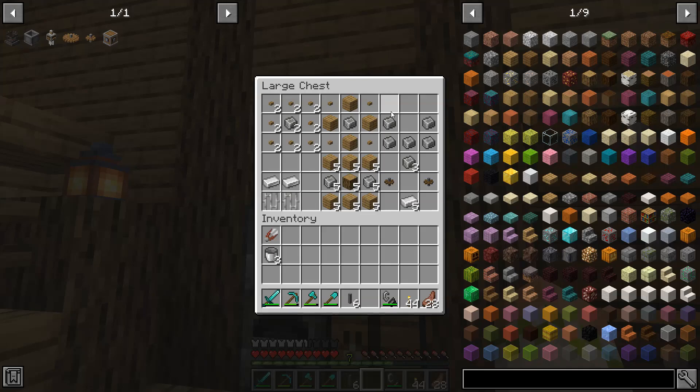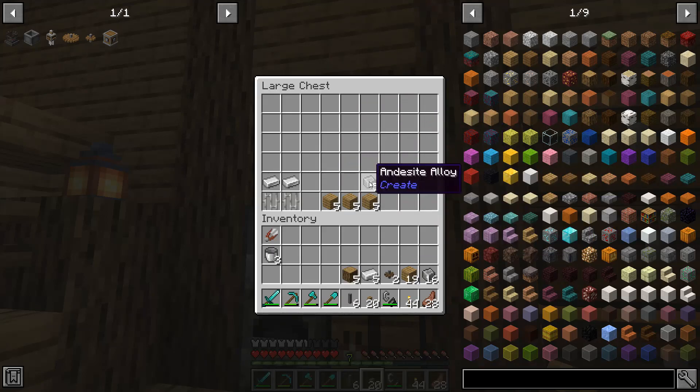I always find it funny how much of a contrast this is to the Mechanism series — we just need some oak buttons, some planks, and some andesite alloy. That's pretty much all we need at the beginning of Create. So we're going to be making a bunch of cog wheels today: some used simply as cog wheels, some as actual crafts, and then we're going to be making the Mechanical Mixer and the things needed to go along with that.